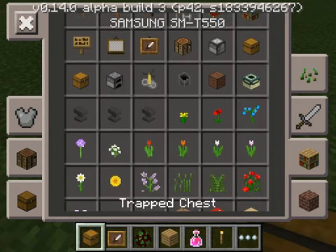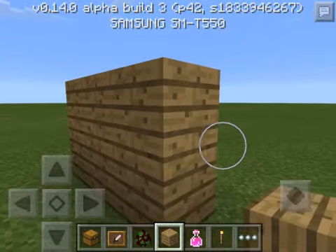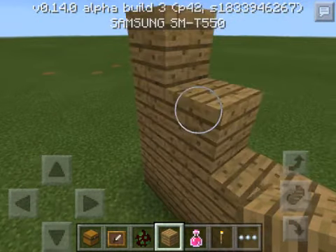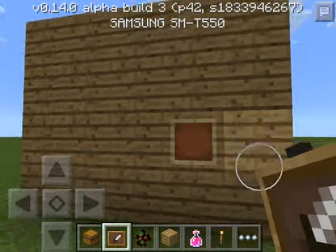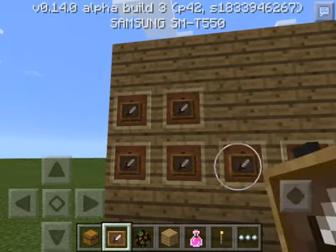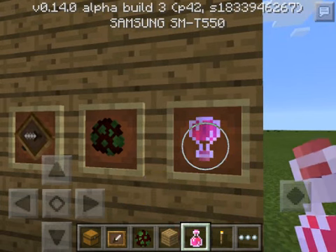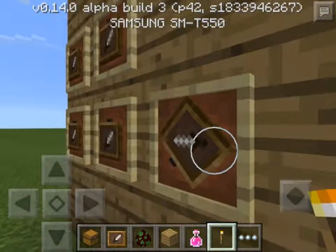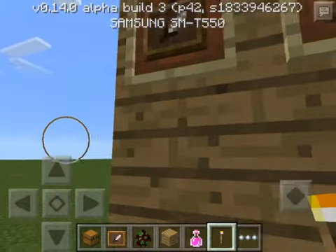Next we have item frames. I can make a little wall and place item frames on it. I can put stuff in an item frame — I could even put an item frame in the item frame. I can flip it around, which is pretty cool. I can make an upside-down bottle, though pressing and holding it makes me eat it, which might be a bug.